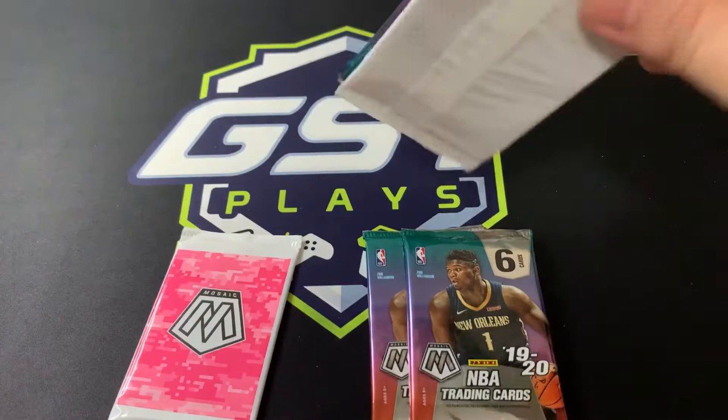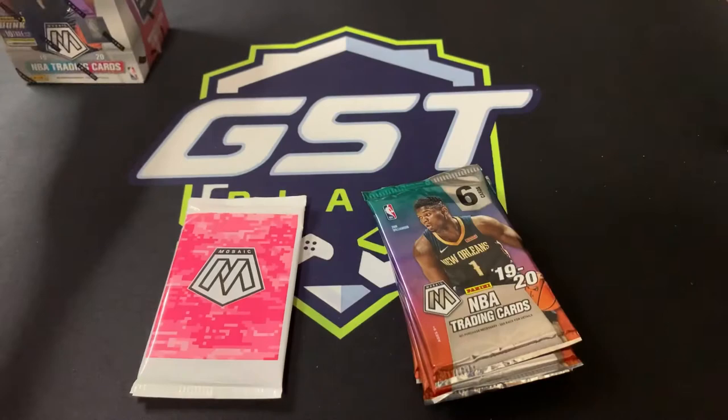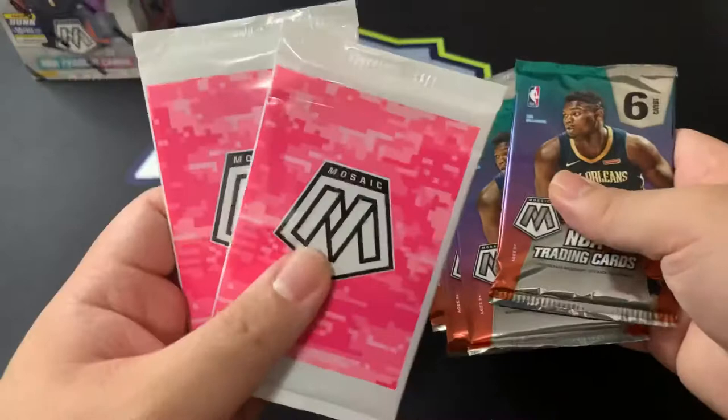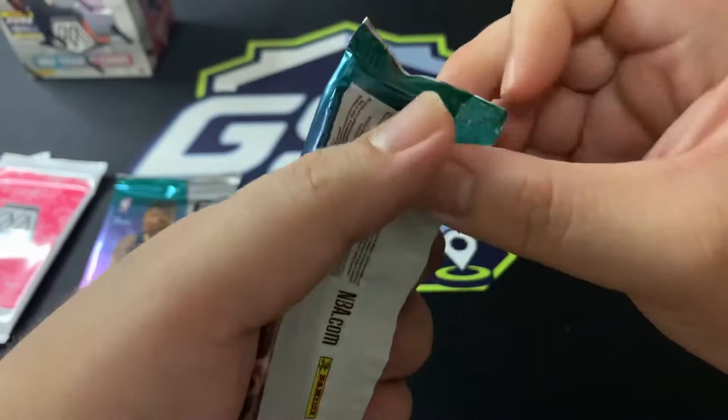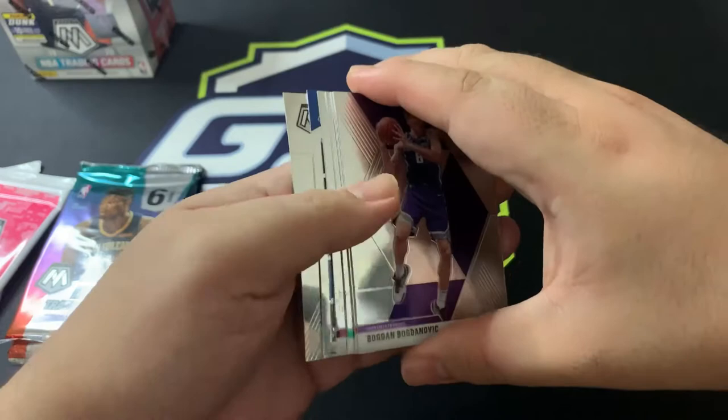I noticed the silvers we got were from vets, not the super vets we're looking for — like a silver LeBron instead of a James Harden from the last break. All right, let's start with the packs first, pinks later. Let's see if we can get something nice and see some of the better players. No inserts in this first pack, let's begin.